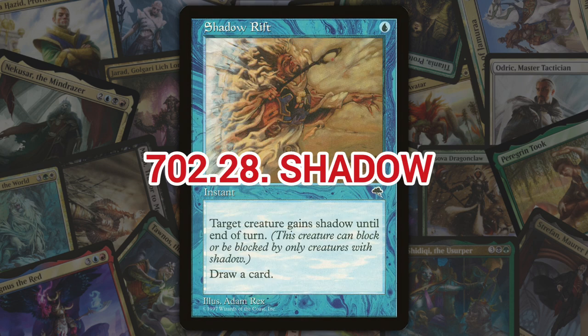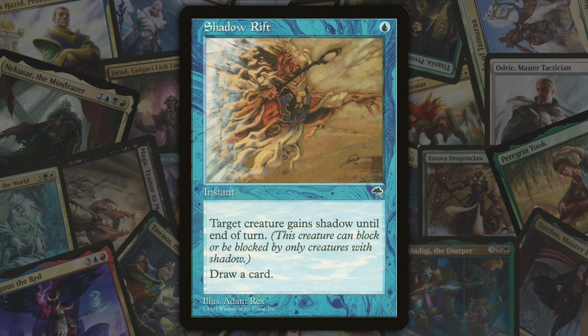Next we've got shadow, also introduced in Tempest. Shadow is a keyword ability on creatures that serves as both an evasion ability and a blocking restriction. An attacking creature with shadow can only be blocked by a defending creature with shadow and vice versa. So if you've got a creature with shadow and no one else has a shadow creature, it can't be blocked — but it also can't block anything.